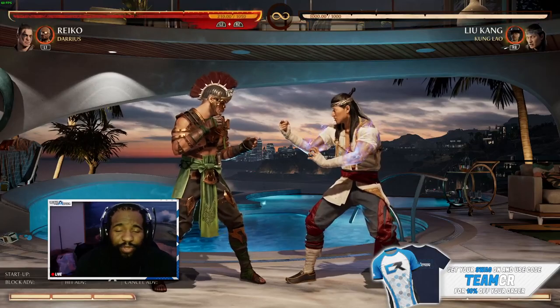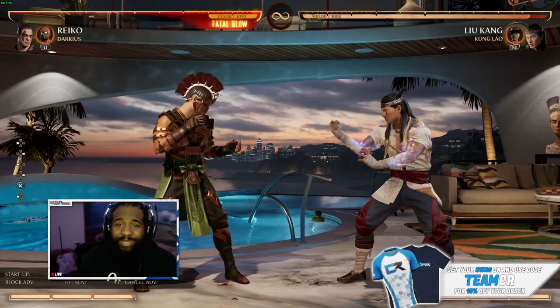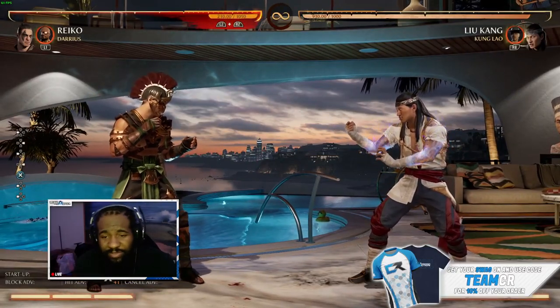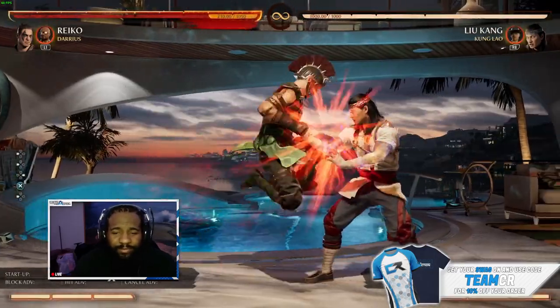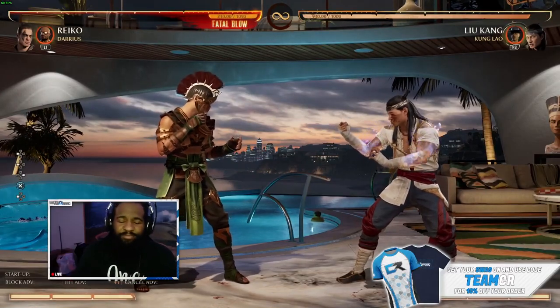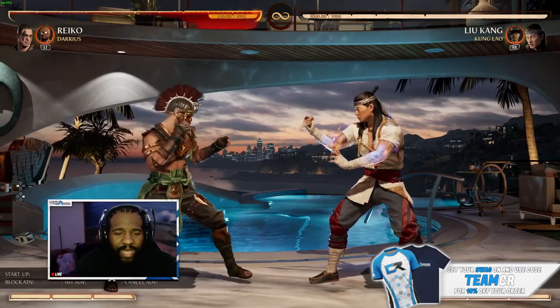To do Reiko's knee — because if you don't do it correctly you're gonna get the slide instead, which is his back four-three — what you have to do to get the knee out is press back four-three and then back, or back four-three and up. As you can see on the input display on the left side, I'm doing both. Whichever one you're most comfortable with, it's all up to you.